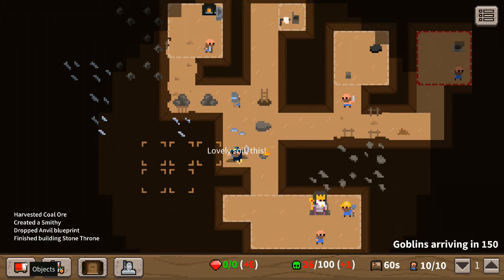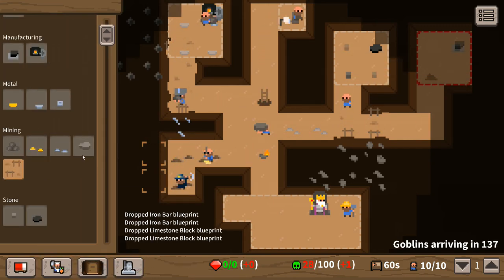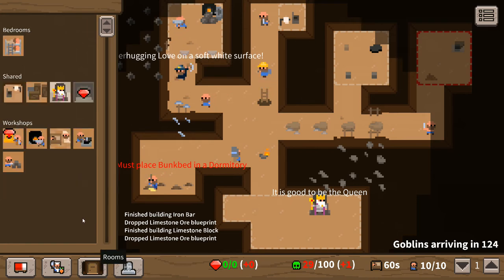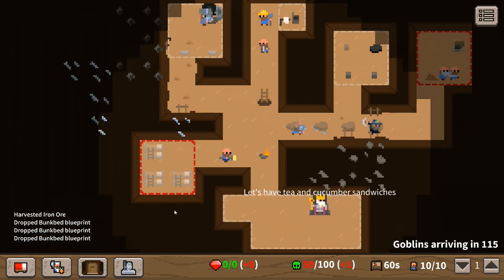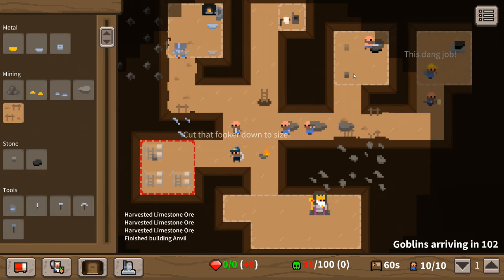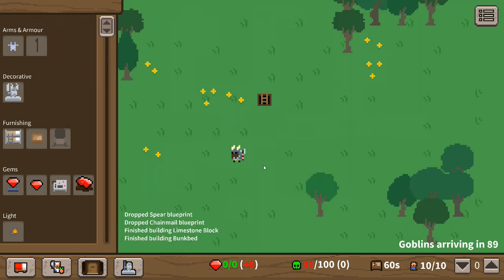I've got some iron ore out and ready. Let's queue up more iron ore and queue up an iron bar — I need to make sure I'm getting these resources queued up and keeping these guys busy, while also providing the resources. It's a tough balance. We want the dorms up and running because we need more dwarves ASAP. Let's get some bunk beds in the dormitory. We're getting some more limestone blocks queued. We've got some bars coming so let's queue up chain mail and a spear right off the bat to keep the smith busy.